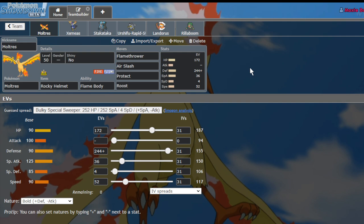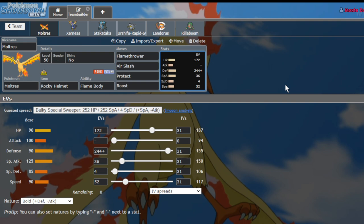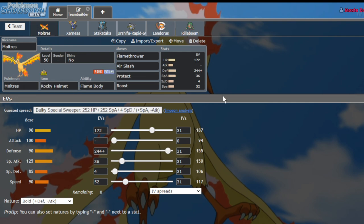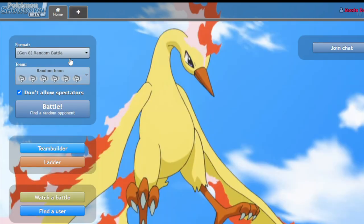I'm personally a big fan of Articuno, but it's recently been dethroned by Galarian Zapdos. The Rocky Helmet Moltres has Flame Body, Flamethrower, Air Slash, Protect, and Roost — able to tank Urshifu Rapid Strike's hits and deal massive damage with Rocky Helmet plus Flame Body. It can also wall out Zacian even at plus one. It's mainly meant to be a standard Xerneas team with the fire type allocated solely to Moltres.